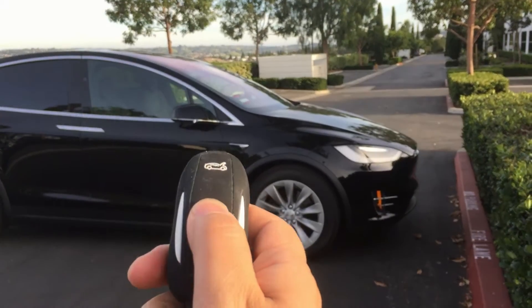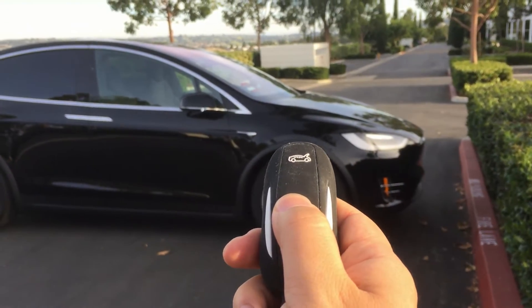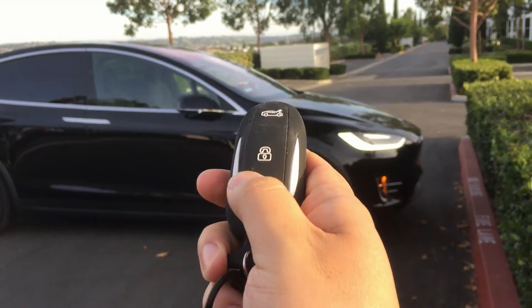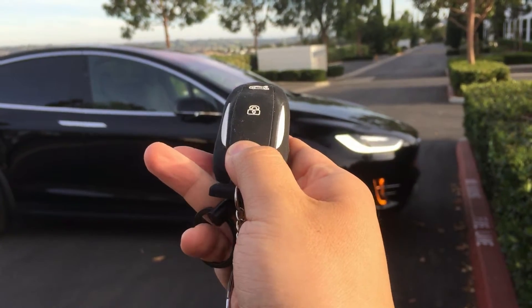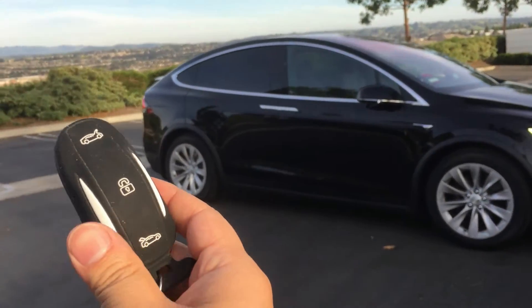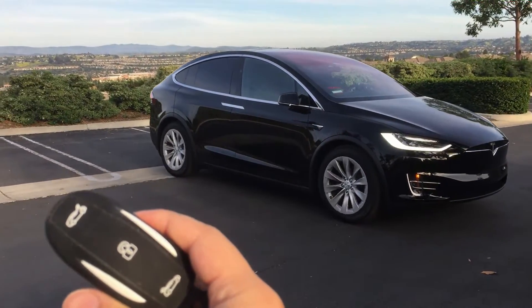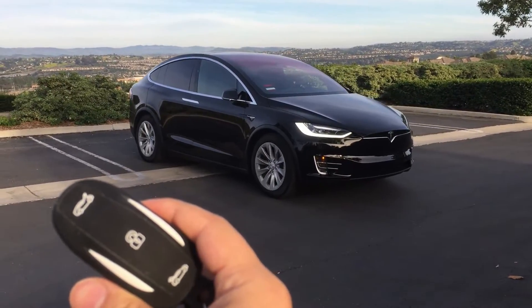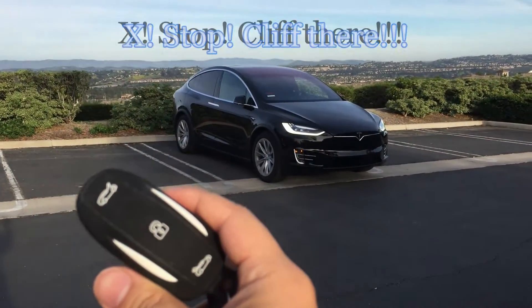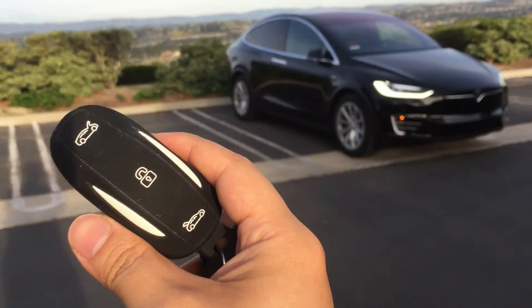Now I'm going to summon it to go backwards to the parking space. So press it, and this time I'm going to press the trunk key. I should show you the key fob to show you that I'm not doing anything with it right now. The car is backing up — hey, don't go off the cliff! There was a cliff there. Stop. Look at that — I'm excited it didn't fall off the cliff.